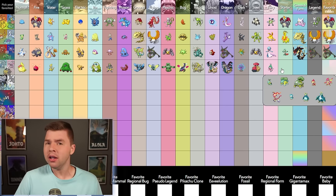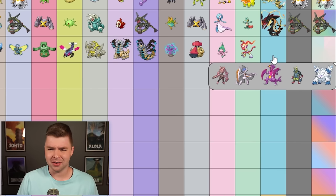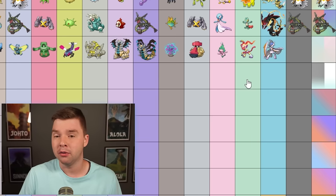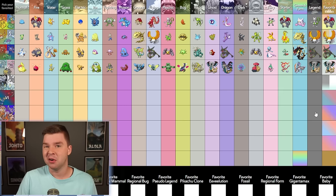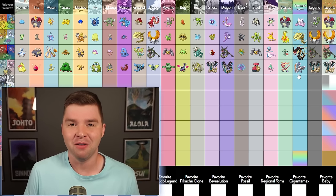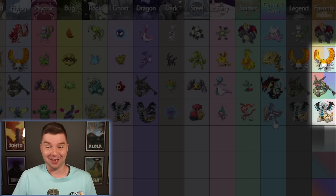Starter — the early starters did not have the greatest shinies. Infernape? Gimmick — these are not amazing. The shiny part of Mega Lucario is so difficult to see that I don't actually know if I like it, but I'm just going to go with Mega Gallade. It was my first thought anyways. Legend — Giratina. Favorite — considering I was so against using legendaries in game as a kid, it's very confusing that three of my favorite four shinies so far are legendaries, but they're really good. I don't think I've ever shiny hunted for any of them. I need to do that at some point.